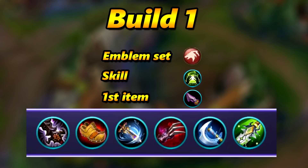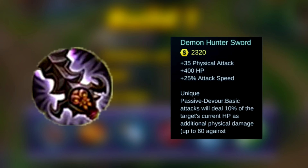Let's take a look at the first build. For the emblem set, you want to use the Jungle emblem because the statistics are better there. For the skill, you want to use Purify because you have a dash to escape, so you don't need Flicker. Purify is the safest way to go. For the early item, you always want to buy the Tier 1 Jungle item because you will be clearing the jungle a lot.